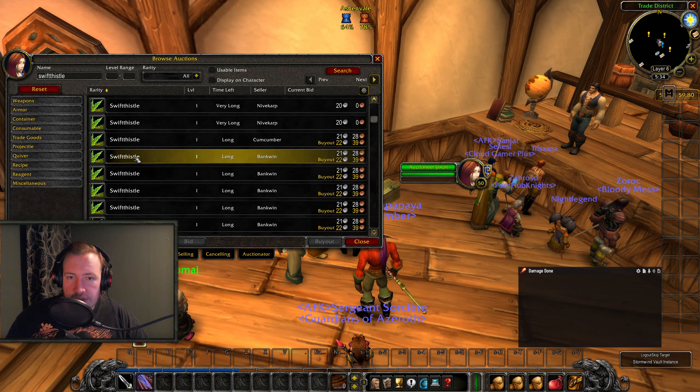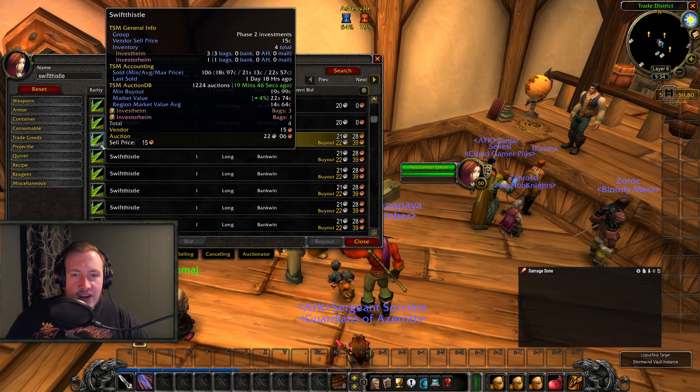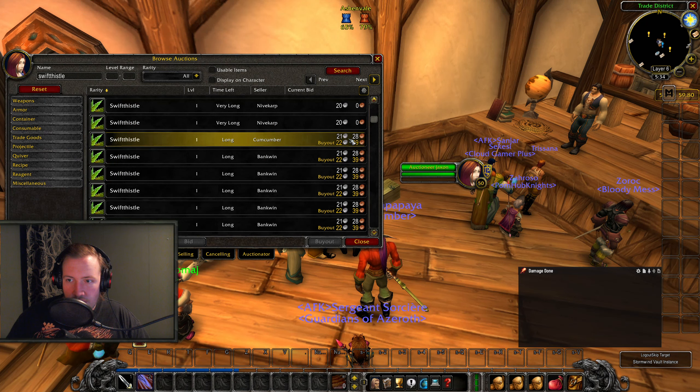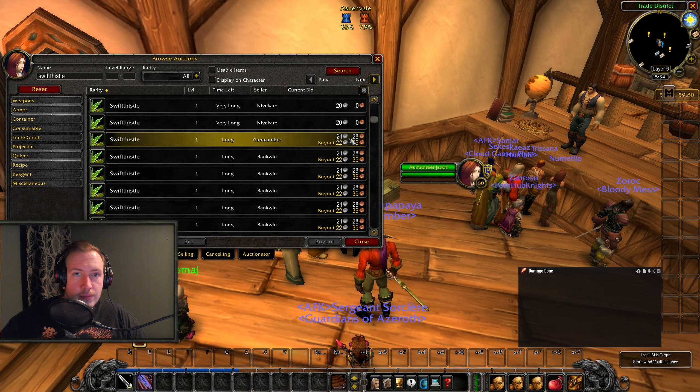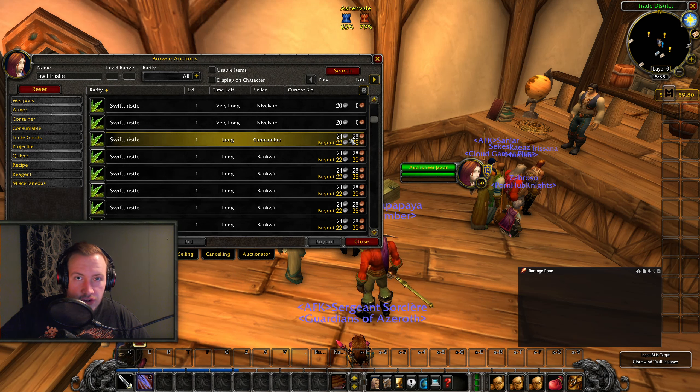The main driver for this farm is Swift Thistle, so check the price on your server. My gold per hour between 8 and 12 is based on Swift Thistles being 22 silver each — the more pricey they are, the better this farm will be. If you remember Classic WoW, Swift Thistle went up to 1 gold each, meaning even at level 60 you can come back and do this farm. These are being invested into for Phase 2, and I wouldn't be surprised to see them hit 30 to 40 silver in Phase 2.